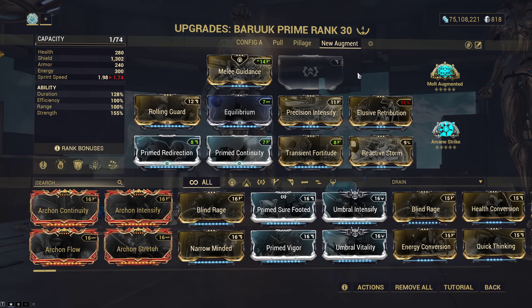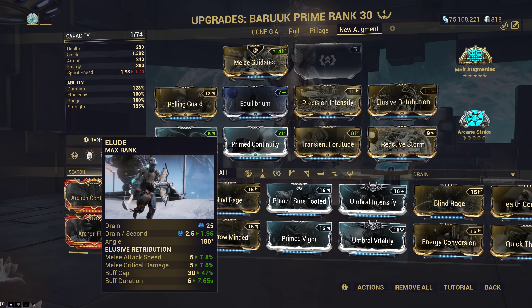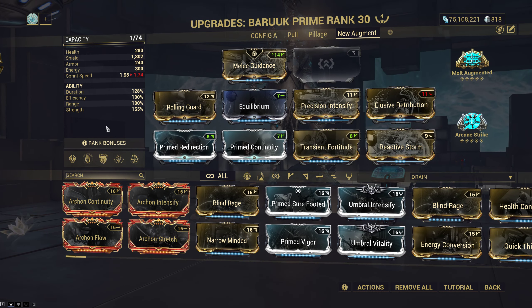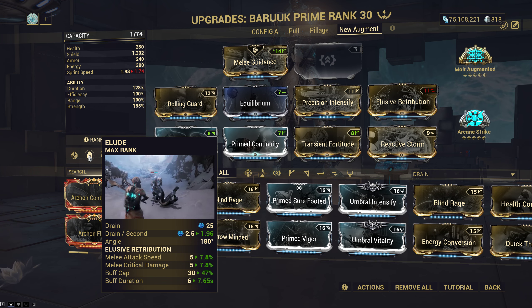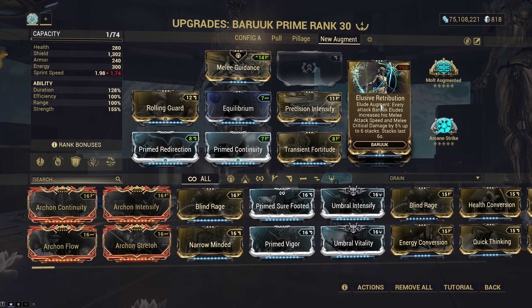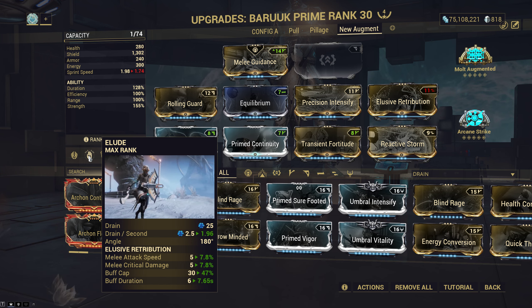Most Baruuks are built to have very negative duration — you cannot do that with this augment. First of all, you need to keep Elude instead of Lull. Elude builds its buff stacks based off duration and you getting hit, which it dodges. If you tank your duration, you can't keep your buffs up because each stack lasts a certain amount of time and decays one at a time. Your buff sucks if you don't have duration, because you cannot elude while you're attacking — you only build stacks when you're not attacking.